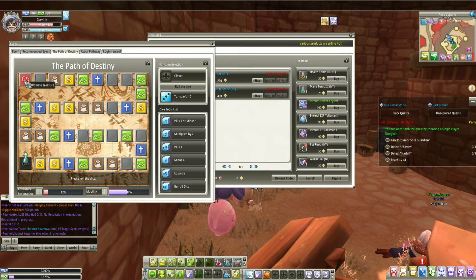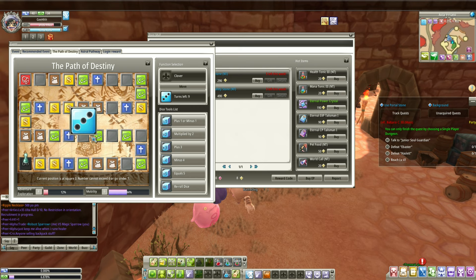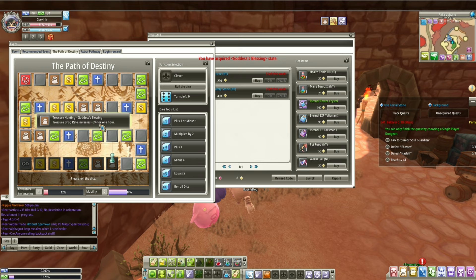Let's try it — let's roll the dice. We're rolling and we got three. One, two, three. Is there a plus two so we can land there? How about plus three? Okay, plus three — move. It will land over here. We got a drop rate increase for an hour. So that's what you do — try to land on the treasure hunting spot.